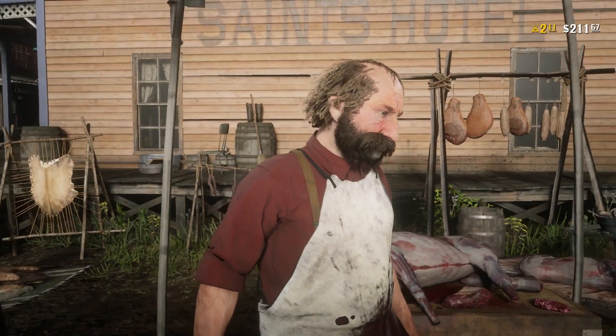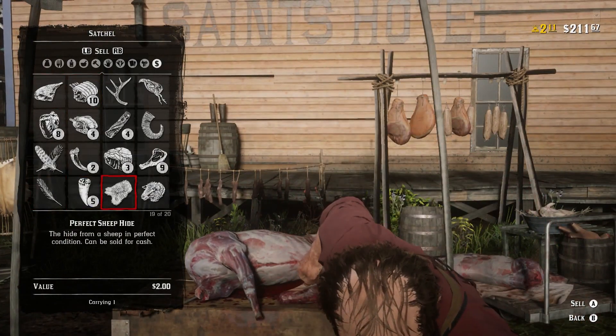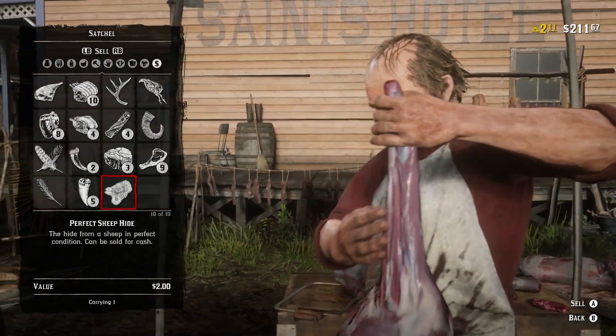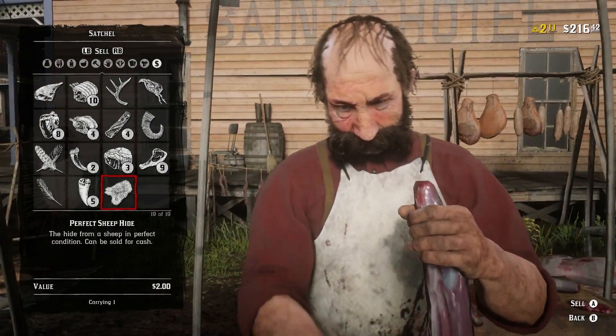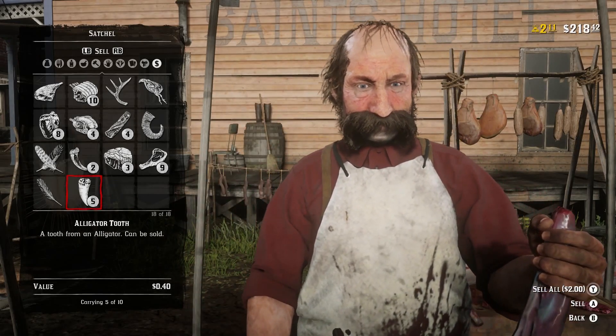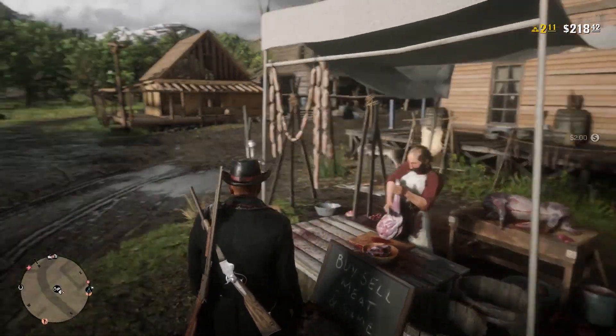So go to sell, and then just sell the carcass. Look how much money — you get $4.75 for a perfect sheep carcass. And for a perfect sheep hide you get $2. So boom, you make about $6.75 right there — almost $7 from one sheep.